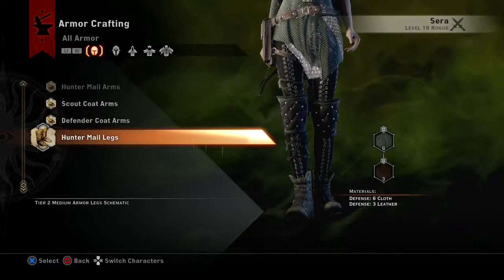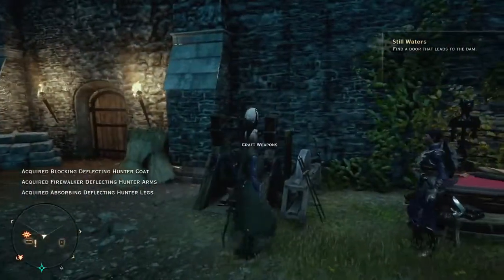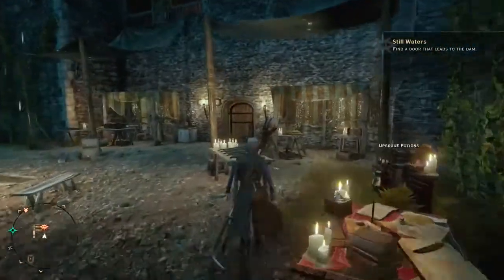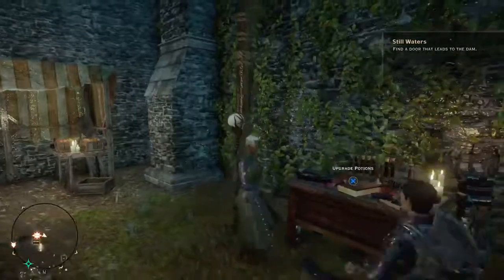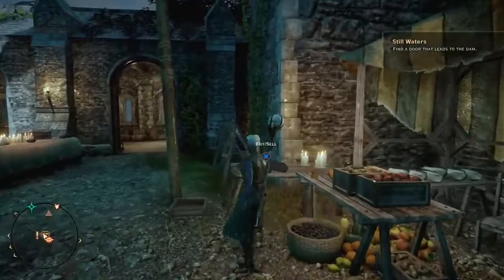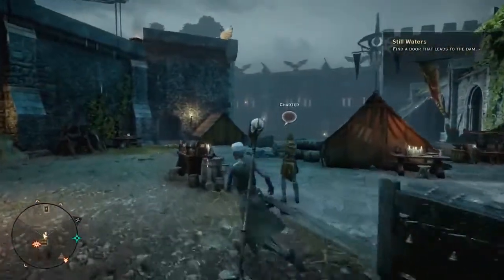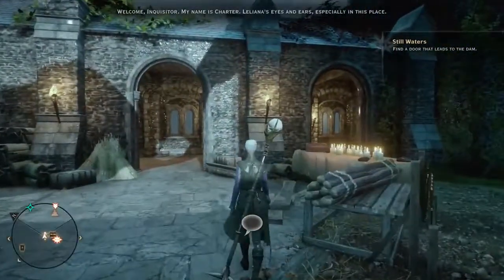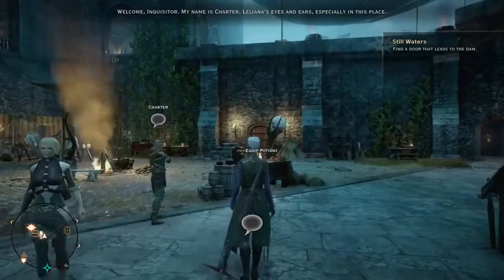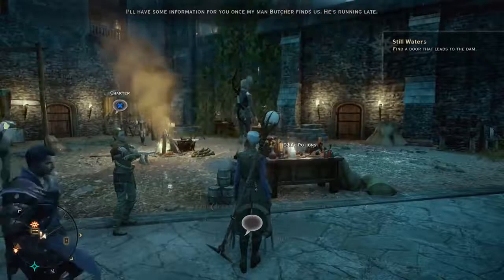We went with a lot of ranged defense on her. So now what I've got to do is run over and modify her armor. We've got craft weapons, inspect requisitions, upgrade potions... I know somewhere over here we should be able to add to her weapons, or add to her armor. My name is Charter, Leliana's eyes and ears, especially in this place. I'll have some information for you once my man Butcher finds us. He's running late.